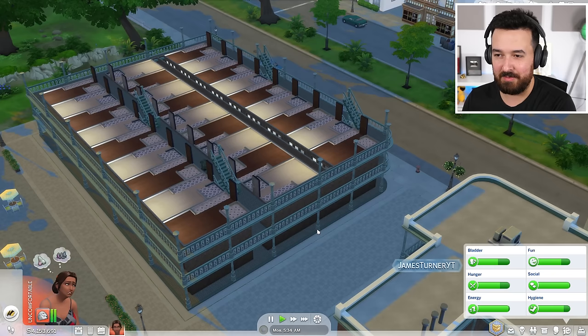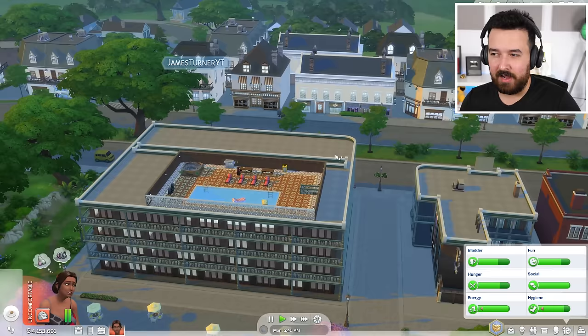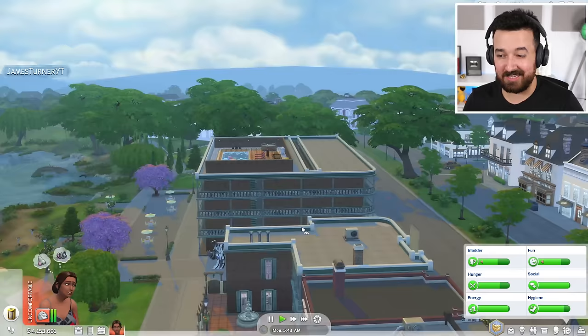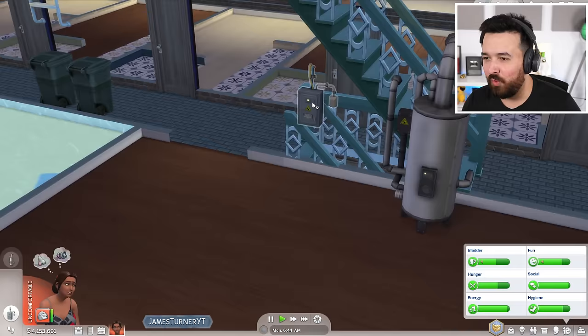I don't recommend doing a 100 unit apartment building like this because it is very laggy in build mode, and obviously these are all just copy-pasted. If they were all different and bigger, it might be even harder to build. But I think realistically building an apartment with like 10 units — a pretty big building with multi-bedroom apartments — actually feels pretty possible and wouldn't be too bad.